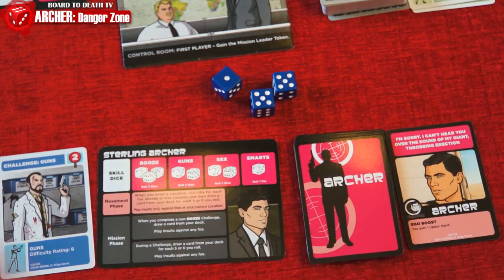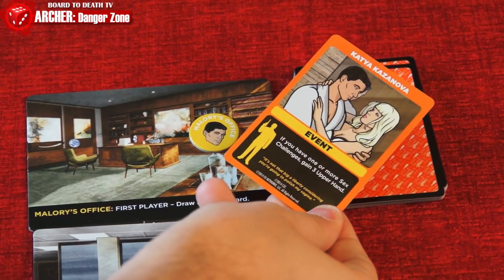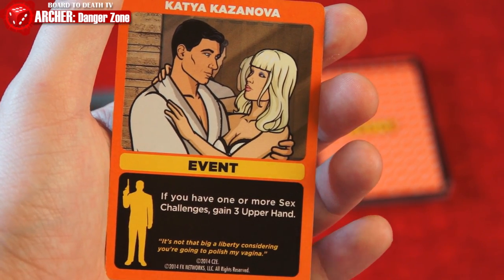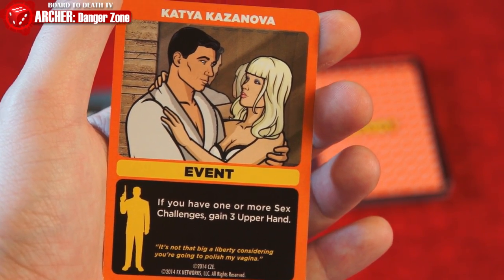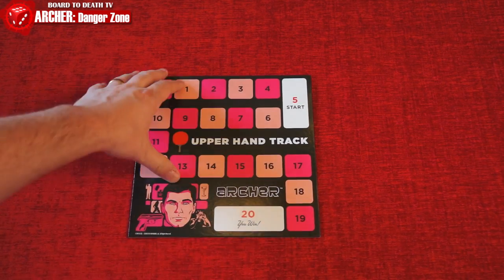Let's talk about the event deck from Mallory's office. When you're the first player at Mallory's location, draw one of these cards and read it out loud. Some will give you victory points for completing certain types of missions, or do special abilities to gain or remove victory points from players. Reach 20 VPs and you win.